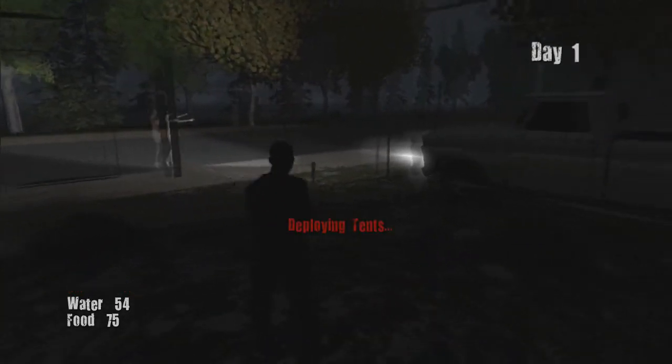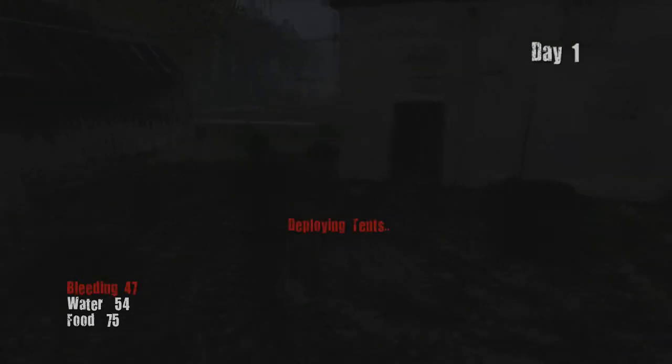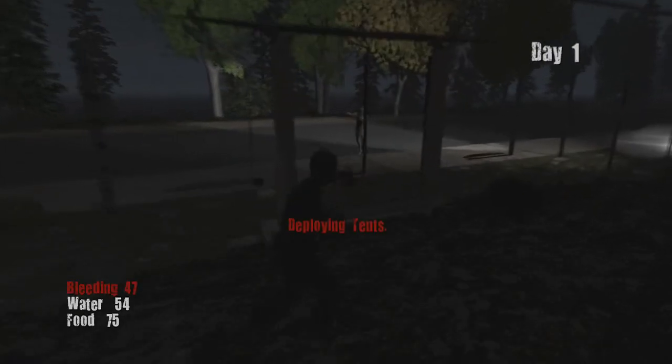What I did was I put a couple tents in here on my other server — in the main server. This is local offline. I just kept a couple tents in there, so whenever I join I just go inside, get all my guns, weapons, bandages, food, and water.